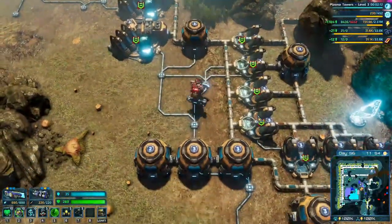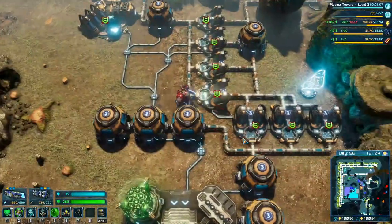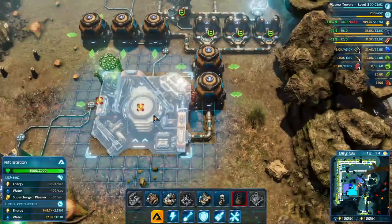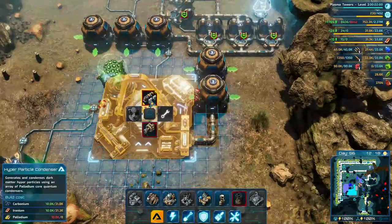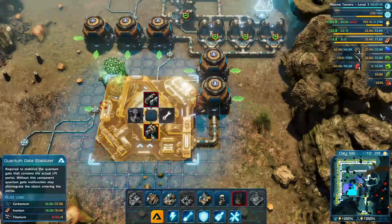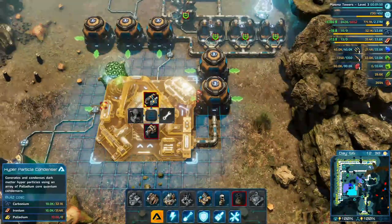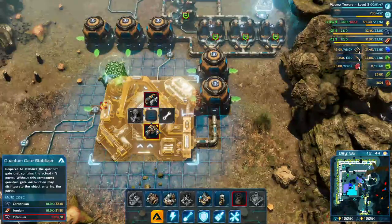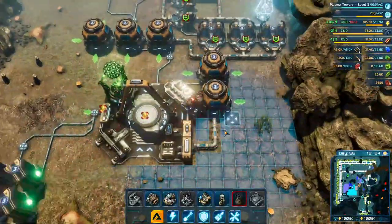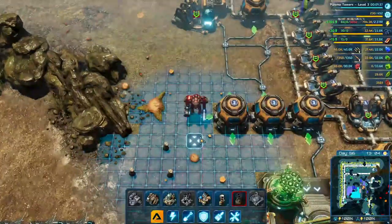All we're going to need for the nukes of course is a little bit of water — we got lots of water going here, and I went ahead and plumbed the water in. Now all we have left to complete the device is completing the hyper particle condenser and the quantum gate stabilizer. We need titanium for that and palladium for this one, which we don't have access to yet. We also need some water, so I got that fed in.